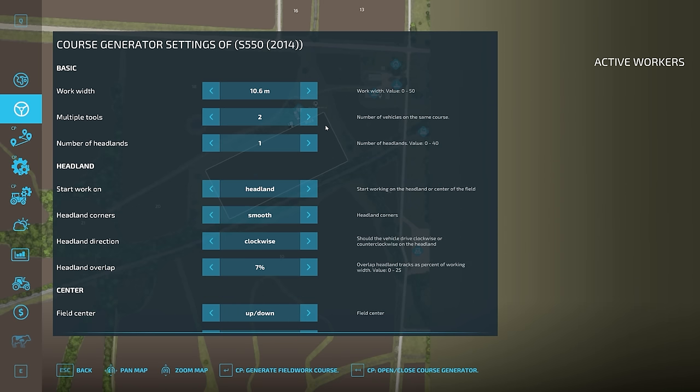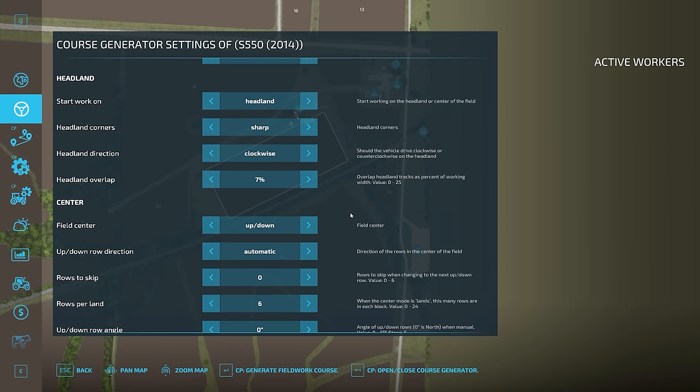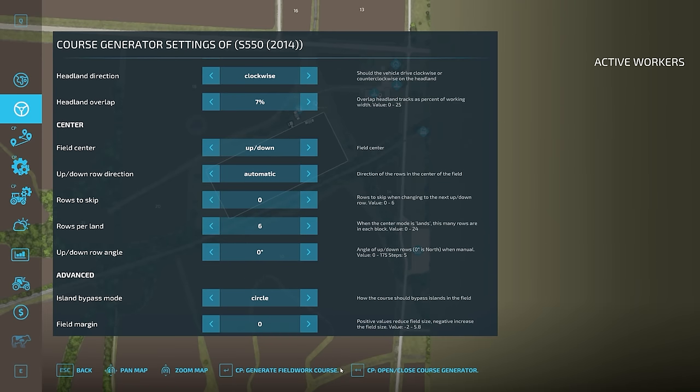We've got two 30-foot headers, so that's a 60-foot headland all the way around - that's quite a lot. We're going to start work on the headlands. We're going to do sharp corners, just for a change, to get as much of the crop as possible. Everything else we'll leave as is. So I'm going to generate the fieldwork course.